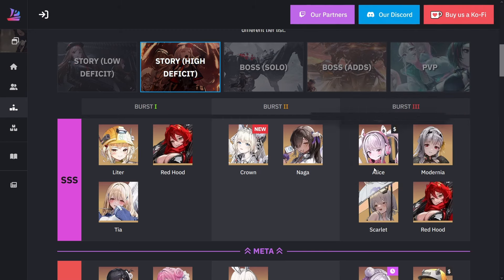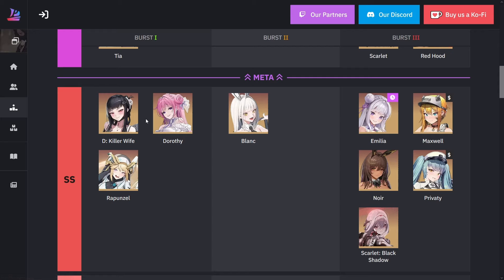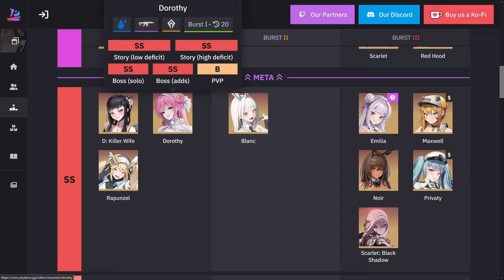Let's move on to double S. The killer wife is one of the newest ones added. One of the main reasons is she has a very unique kit: besides giving burst cooldown, she also does more damage depending on whether she aims at the body or the parts of the enemy — a very unique mechanic. Dorothy, obviously being a pilgrim, has burst cooldown, can brand an enemy, and does distributed damage. She's really good as well.